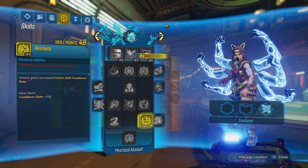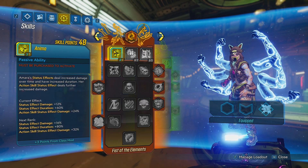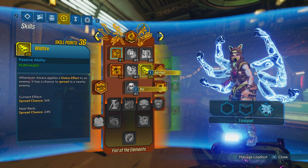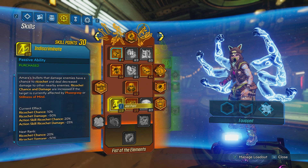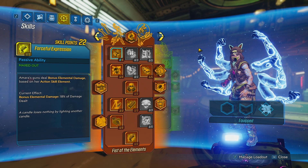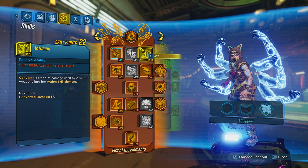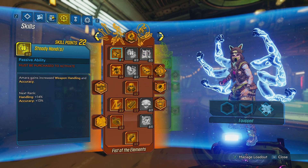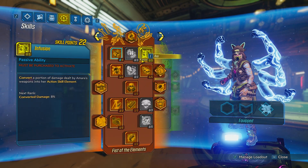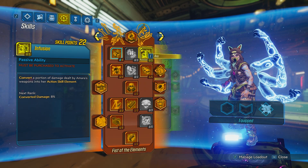Now let's run through the skill tree. On the red tree, you want to max out Anima, max out Tempest, max out Wildfire, Dread, Deep Well, and Indiscriminate. Get 5 points as a statement and get Forceful Expression. A lot of people have been using Infusion, but this is still bugged. You can still use it if you don't plan on using any Incendiary weapon, but if your weapon is not good enough, it's not going to help you. That's why I go with Wildfire — it's going to spread status effects.